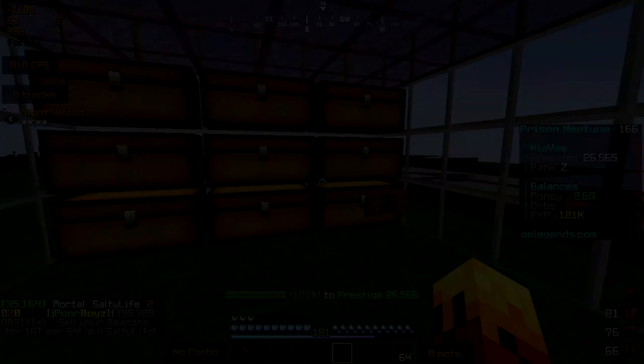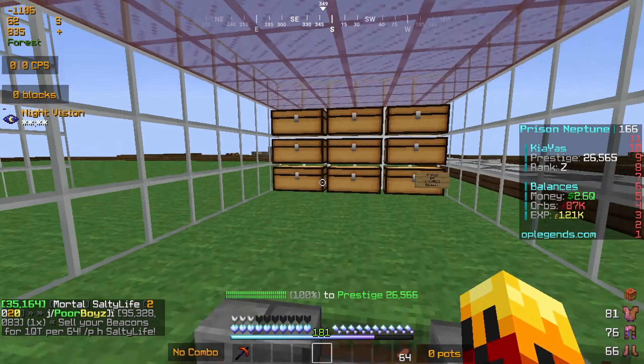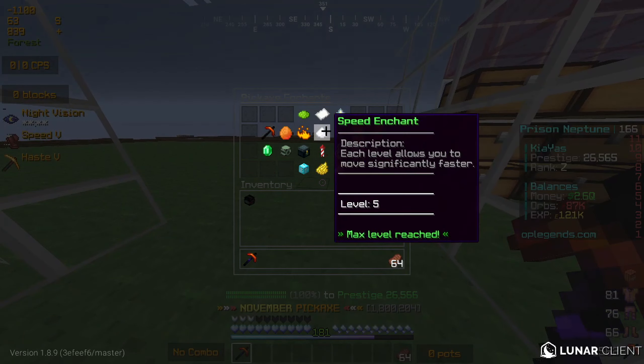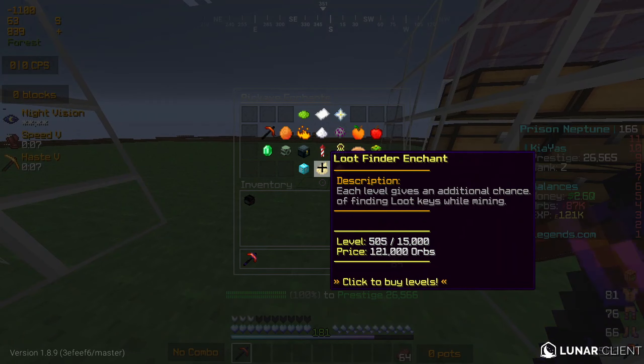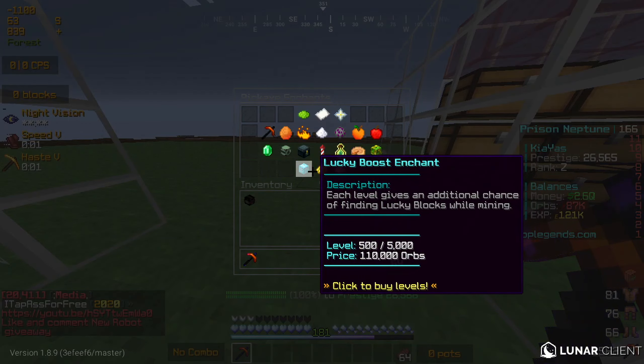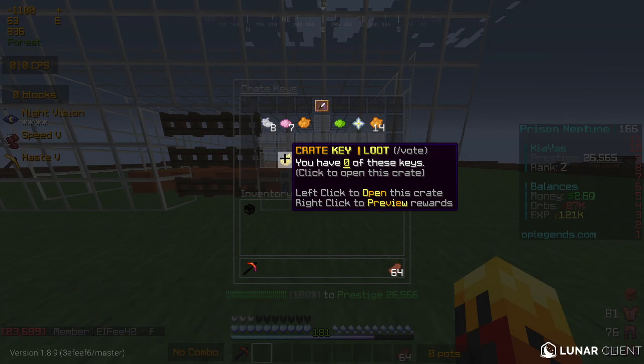If you guys remember from the previous video, we did get a bunch of orbs around 40 million, and you guys were like, why do you only have 87,000 orbs then? So basically what happened is there's this new enchant called Loot Finder that came out. Each level gives an additional chance of finding loot keys while mining, and that's basically what this video is going to be about. Loot keys are pretty good keys — if I do slash crate, you guys can see right here, these are loot keys.